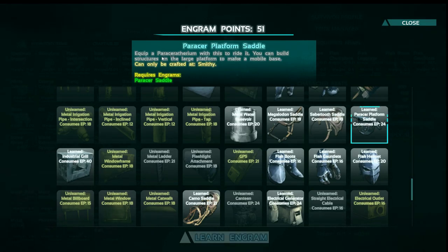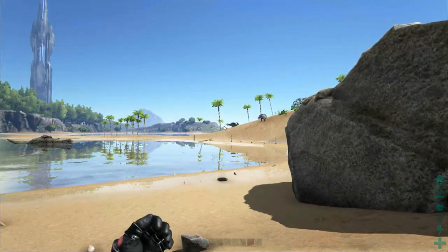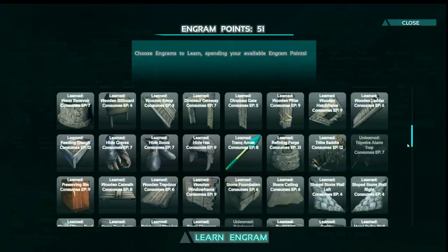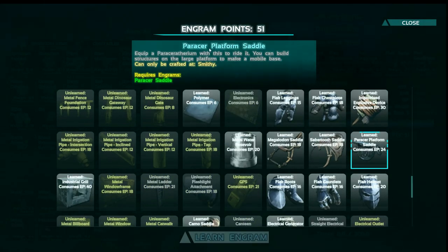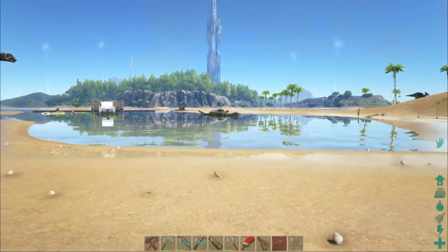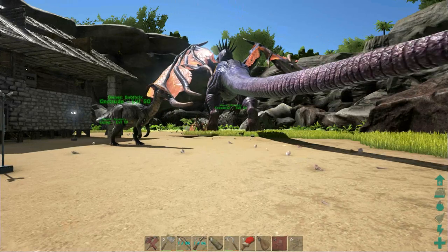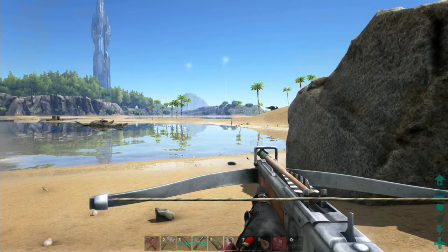I'll just call it the Parasur, because I was going to call it just 'para' but I call these Parasaurs that all the time, so that would be confusing. Essentially, it is a medium-sized pack animal. You can even have platform saddles on it to make a mobile base, similar to the Bronto and the Plesiosaur mounts. We're going to go straight after it and check out its new saddle.